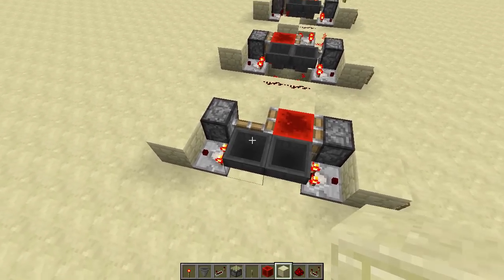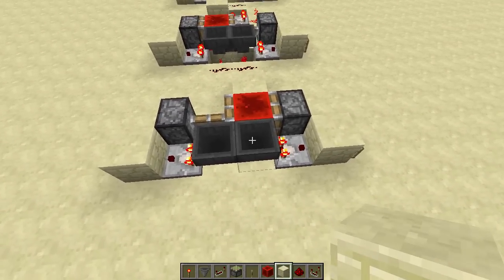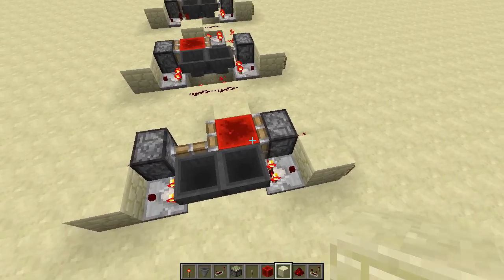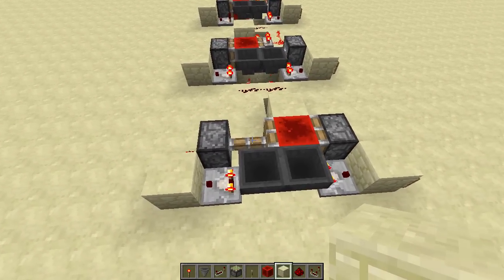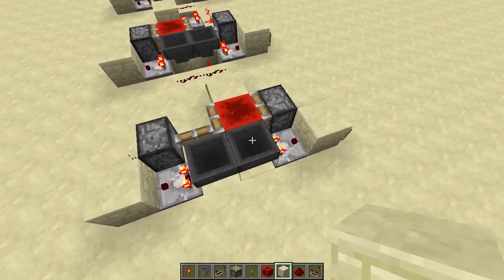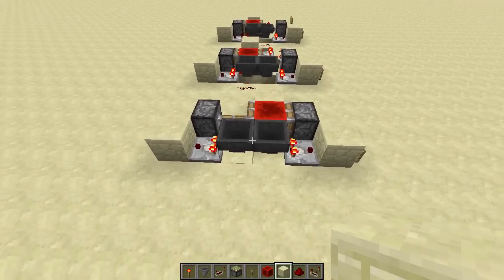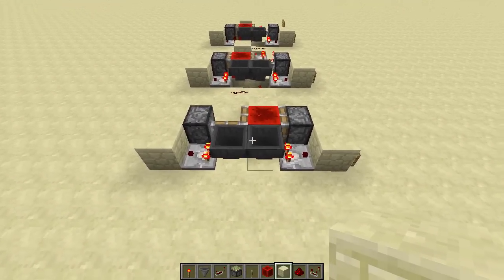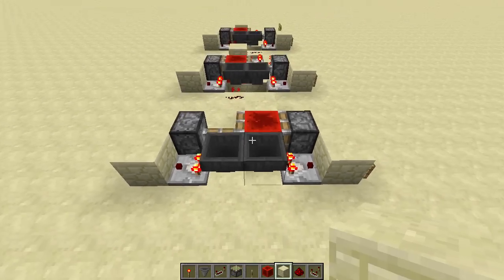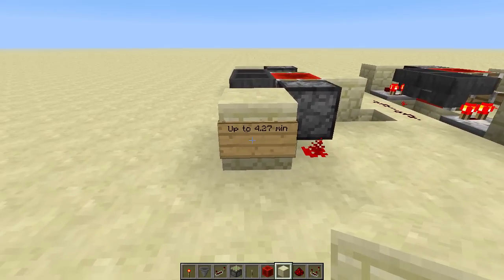Once this hopper is empty and all the items are in the other hopper, the comparators output a redstone signal so the block of redstone moves to the other side, reverting the process. All the items move back, and the time it takes to complete these cycles depends on how many items you put in. These are highly adjustable, and just one unit can get a delay of up to 4.27 minutes.